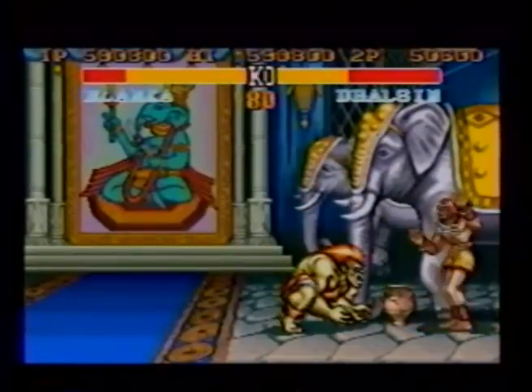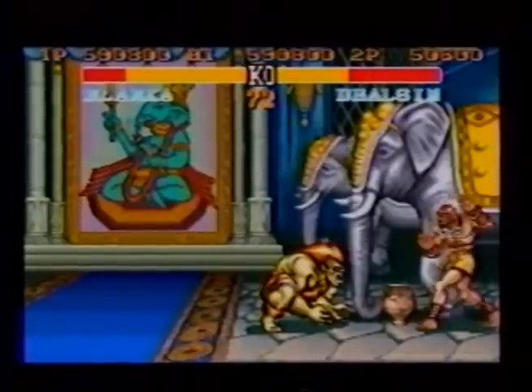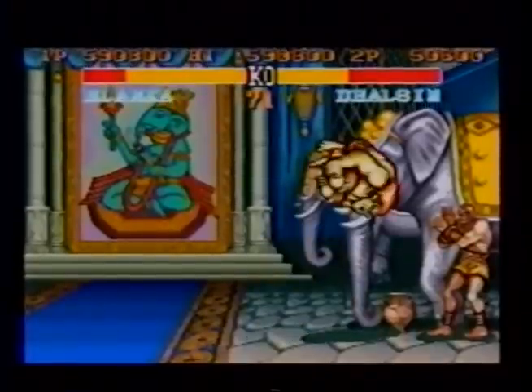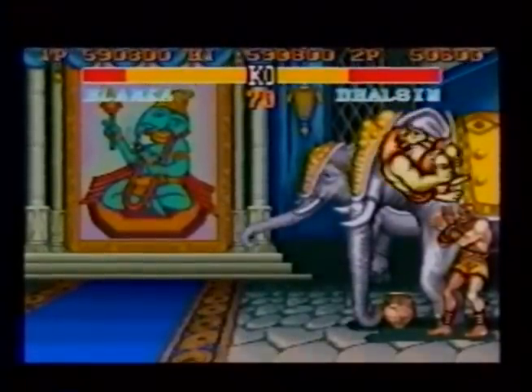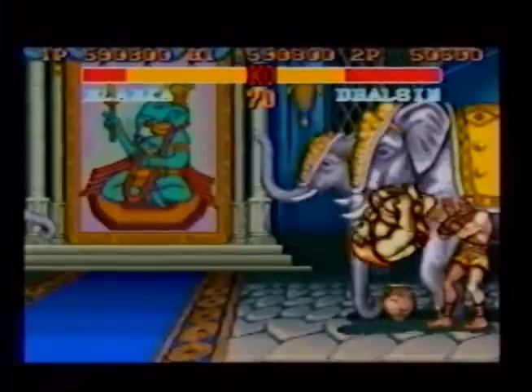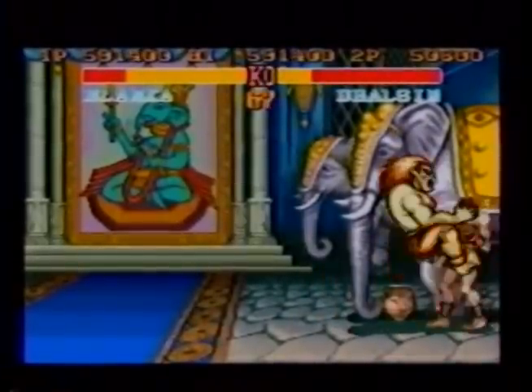Blanka's vertical rolling attack fake out is guaranteed to keep your opponent guessing and on the defensive. Do a vertical rolling attack by pressing up on the joystick and pressing the forward kick button. When your opponent blocks the vertical ball, take one step towards him, then bite him again.